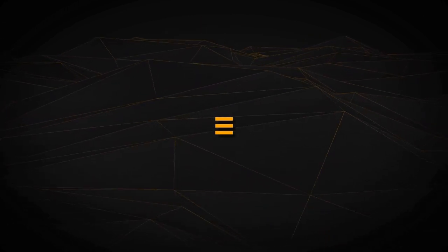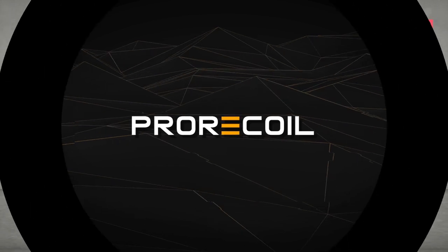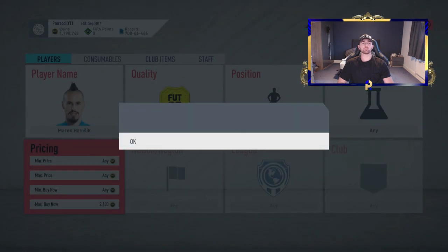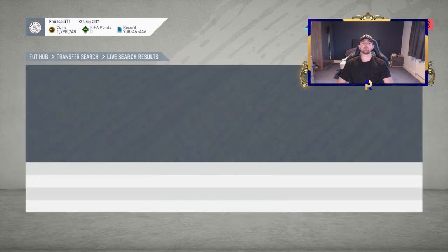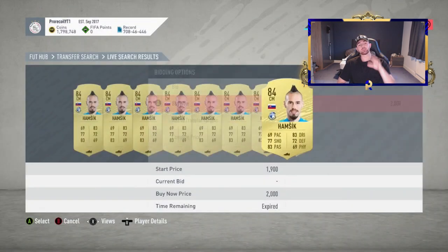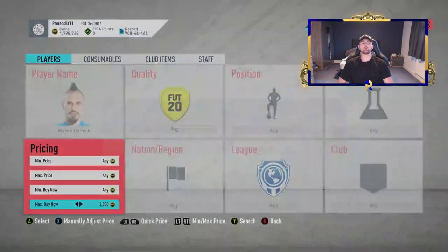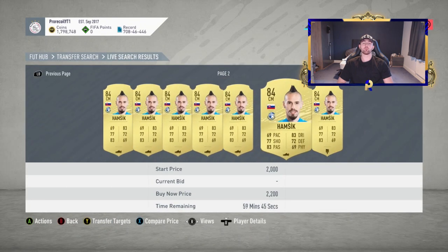But without further ado, let's get into it. Today I'm going to take you through some of the cheapest 84s on the market. We're going to start with Hamsik, who for some reason is 2.2k, and if you really think about it, that is absolutely insane for an 84-rated card to be that low. So we're picking him up realistically at 2k and below. 2.2 for him is pretty low, so I think he will be going for a little bit more as a general rule. You can probably pick him up at 2.1.